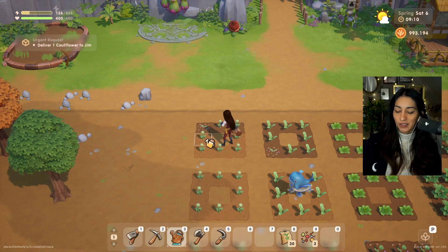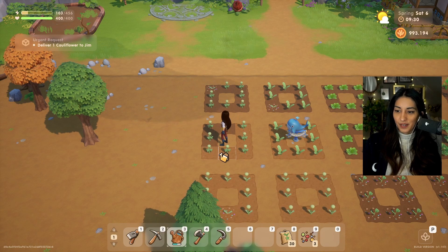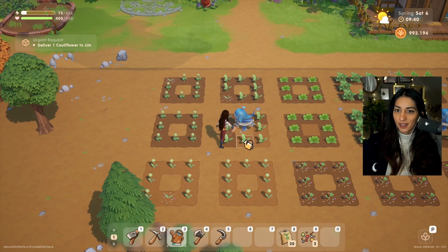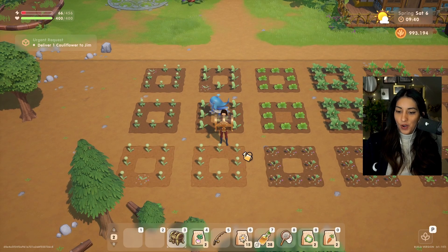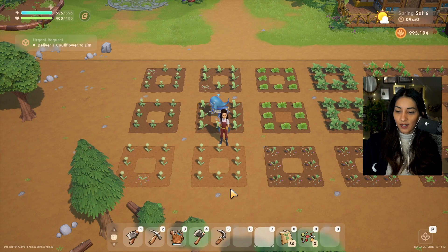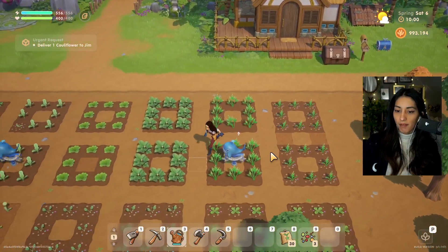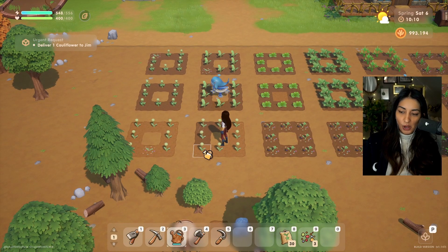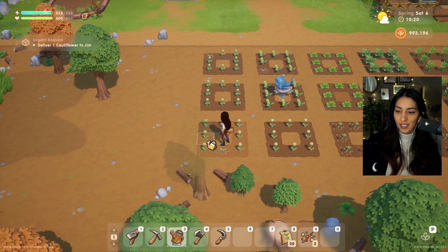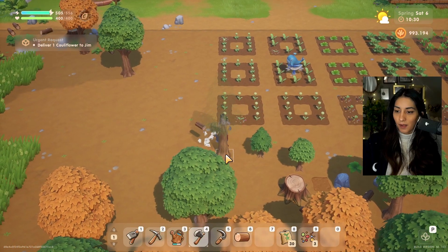I always wanted to have a farm with my dogs, my chickens, two ducks, and goats — that would be so cool. That's why I love farming simulators; they're like therapy. Of course working on a real farm requires a lot of physical work, but I want a farm where you don't need to do so much physical work — just small crops. It would basically be a cottage with animals and some beautiful crops. That would be the actual dream, one day.